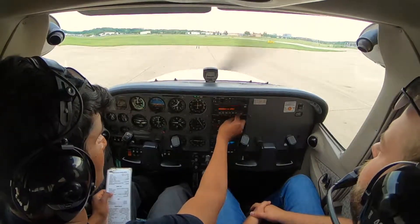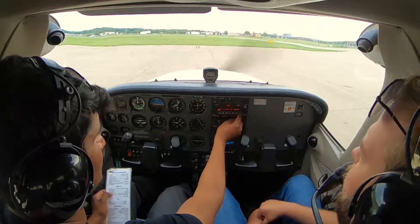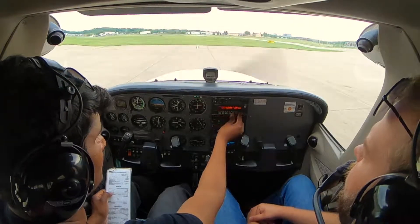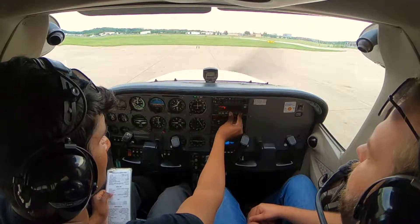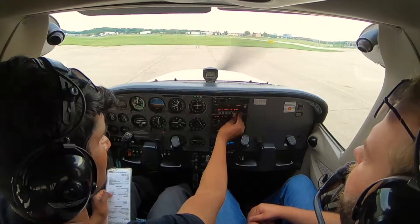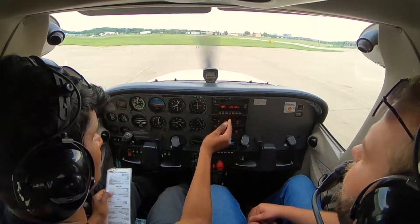Traffic helicopter, one Papa Hotel, about a mile northeast of the airport at 2,100 climbing for 3,500. Transition to Iowa City. Go to the airport, enter Iowa City — go to the direct-to page, then enter there.